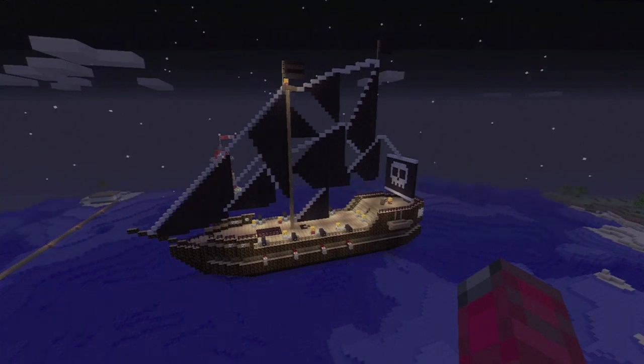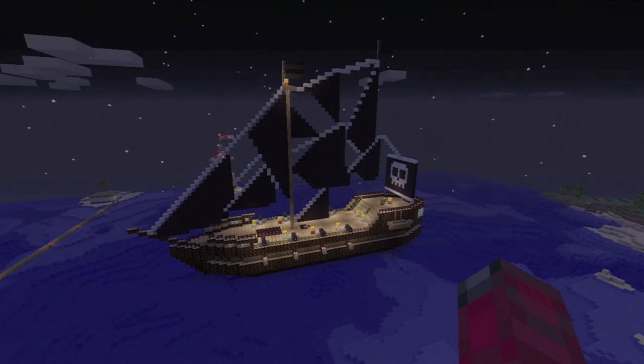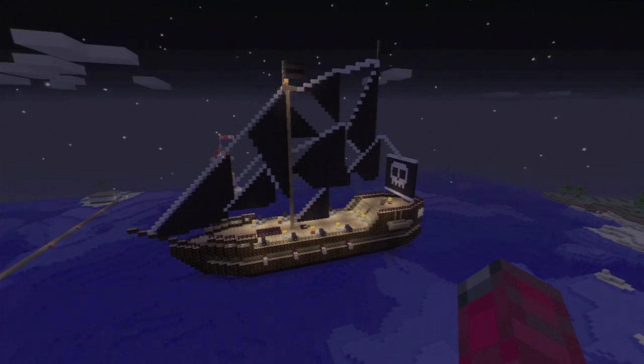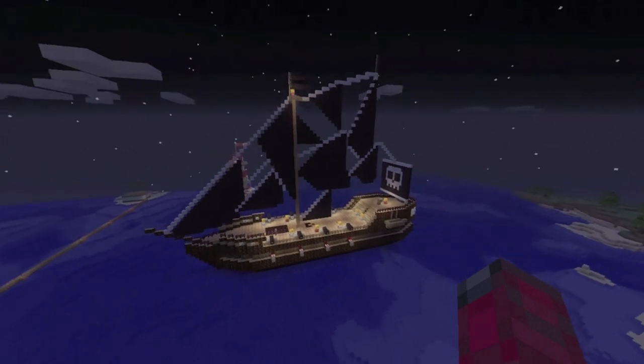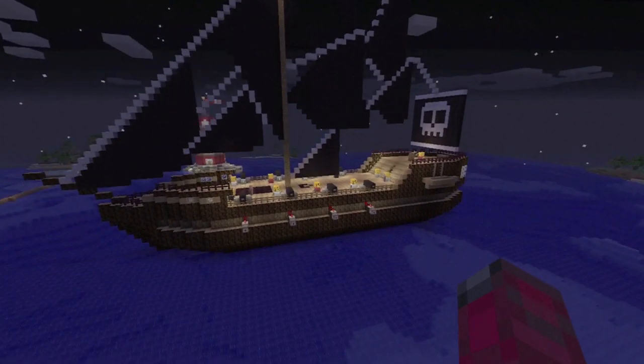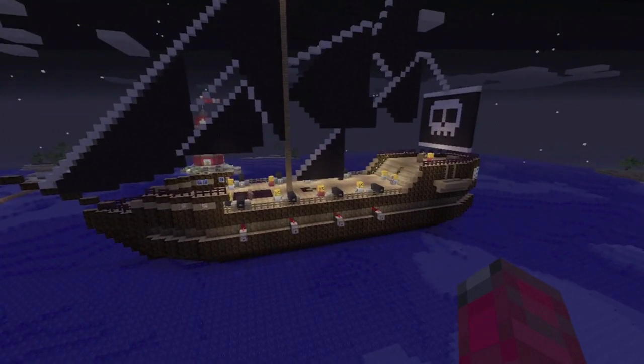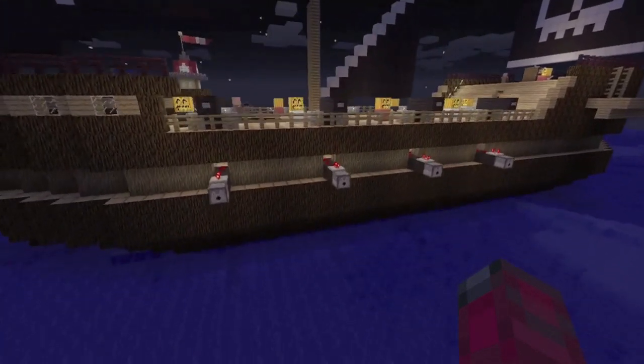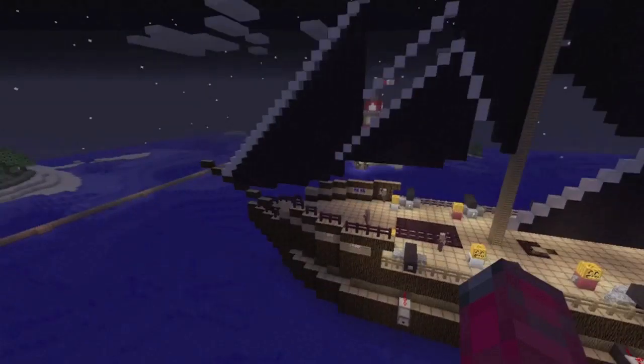I was going to do TNT cannons but TNT cannons don't really work all that well — they're kind of big and bulky and you can only put maybe 2, 3 at the most on it. So what I did was I made fire charge cannons. Fire charges are a really cool thing that came out in TU9 and they just really do look much better and look nice.